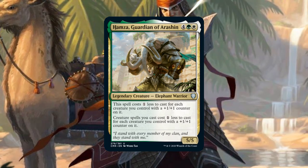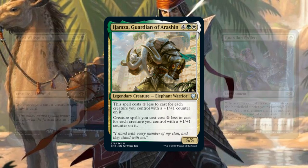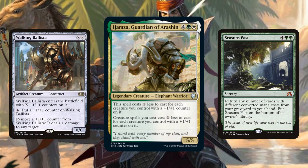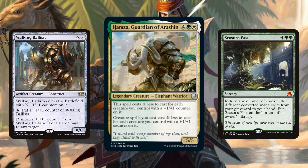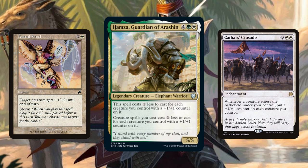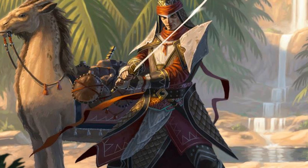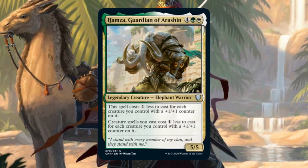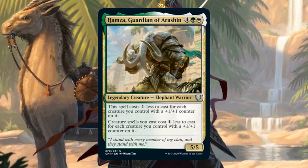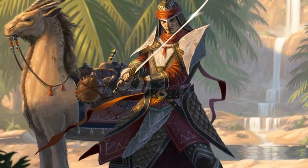This allows us to manually draw our entire deck in one turn using cards like Guardian Project and Beast Whisperer. We win either by looping Seasons Past, blowing everyone out with Finale of Devastation and/or Astral Steel, or by attacking with a massively oversized army fueled by Cathar's Crusade. How we win though isn't as important as how we get there. Let's look at what it takes to begin our Elephantate Combo.